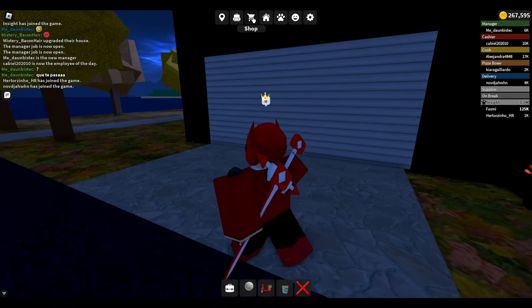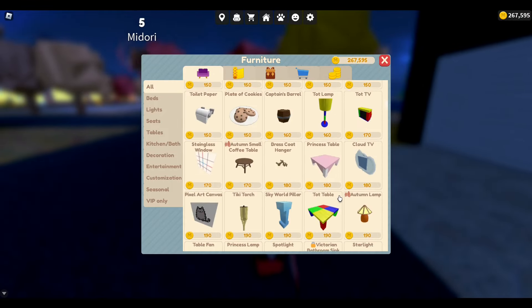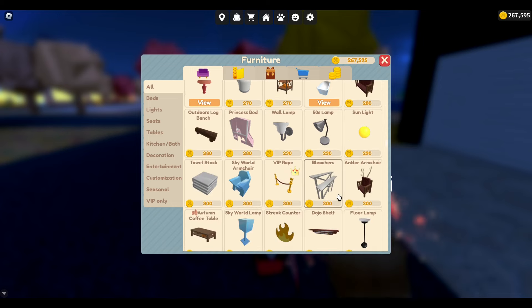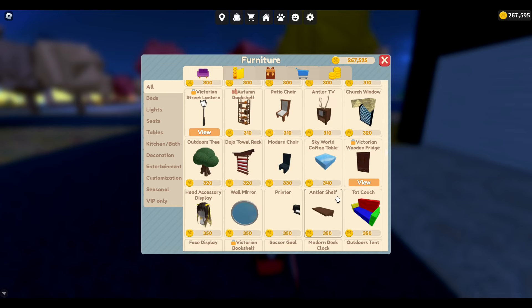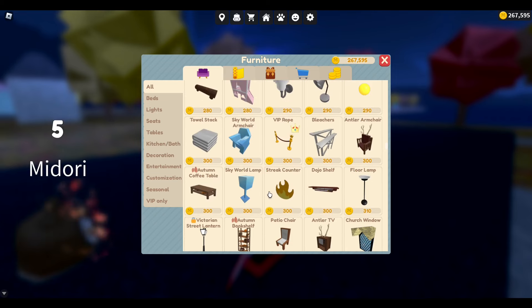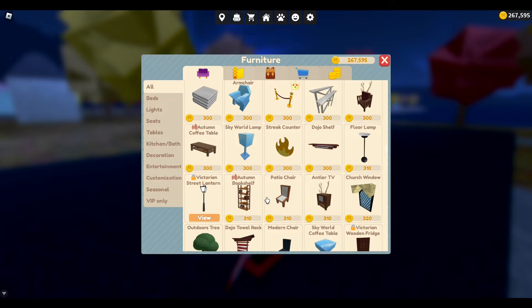Something minor — if you head over to the shop, you can see that now all the furniture is unlockable. This might frustrate some people who spent months going to the dump every single day to unlock it, but honestly I'm in favor of this update. I don't know why they would gatekeep certain decorations.